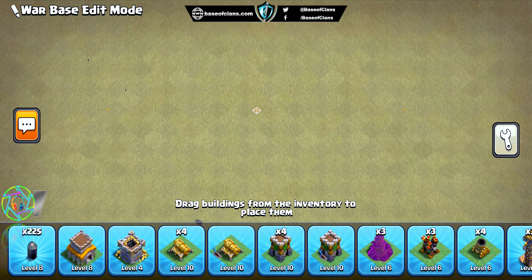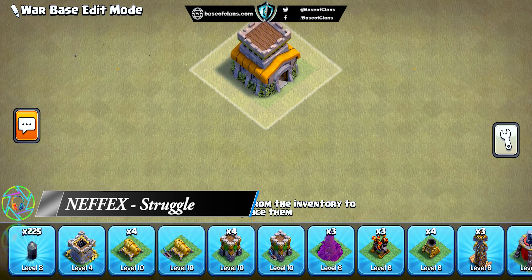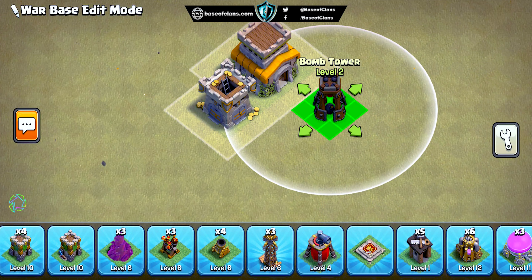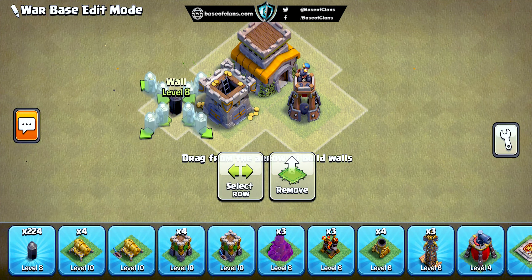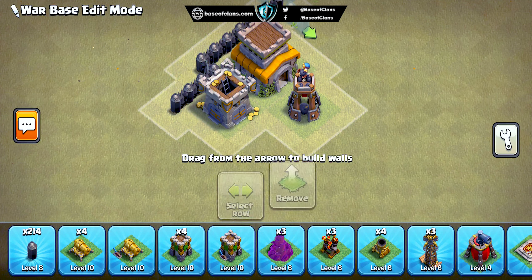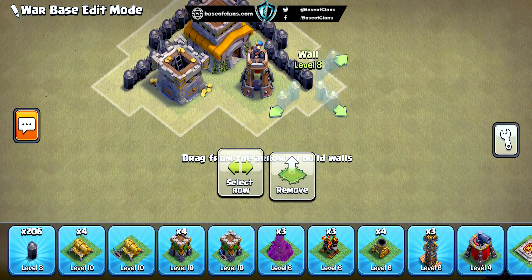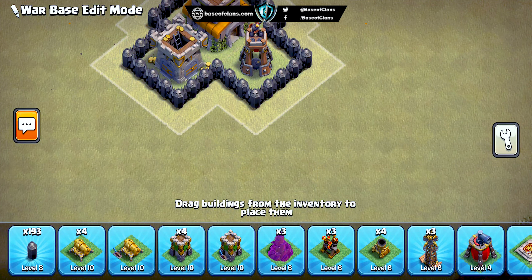Looking for a strong and effective war base design at Town Hall 8 in Clash of Clans? This base design is made specifically for clan war with impenetrable defense to dominate in clan wars. One of the key features of this design is the placement of the town hall in the center of the base, along with a bomb tower. This configuration creates a formidable fortress that's difficult for opponents to breach from any angle.